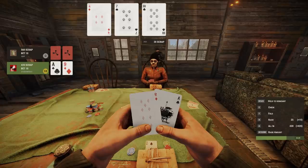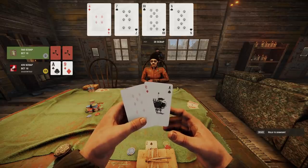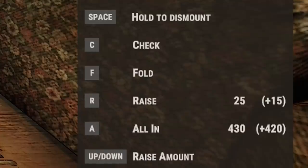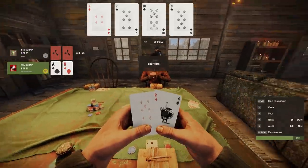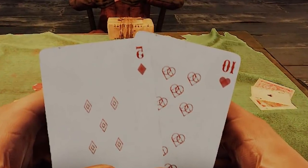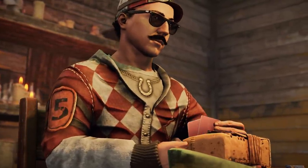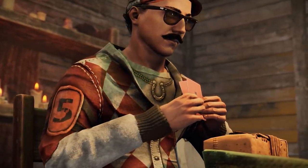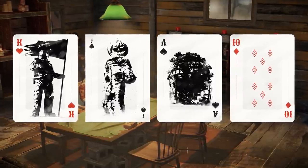Once you leave a game, whatever scrap you still have is put back in your pockets. There are also a number of keybinds for common actions: F for fold, R for raise, and A for all in. You also get your own chat channel when playing. Just try not to pay attention to the phantom cards floating under the chairs, or the fact that yours might be back to front.